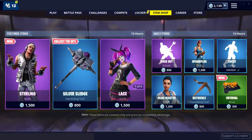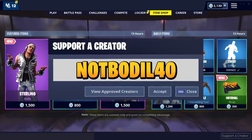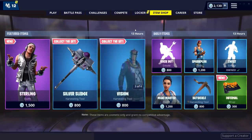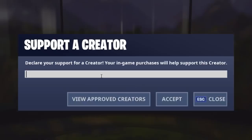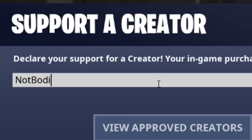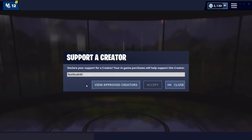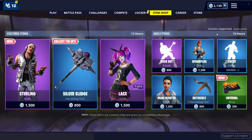Before that guys, I just wanted to say thanks to everyone who used my support creator code. Make sure to use the code — it's notBORI40, as you can see on your screen right now. If you don't know how to do it, hit 'Support a Creator' and write notBORI40. It resets every 2 weeks, so that's a reminder. You hit accept, it gives you the little green check mark, and once the item shop says 'Creator Supported: notBORI40,' you're done.